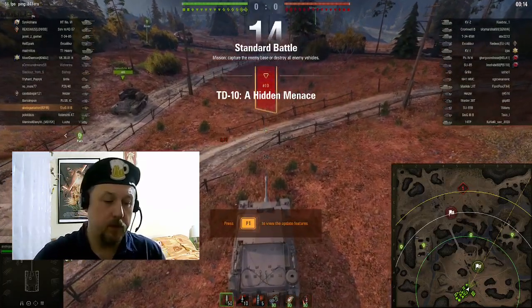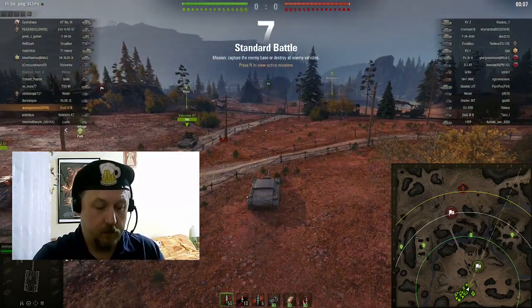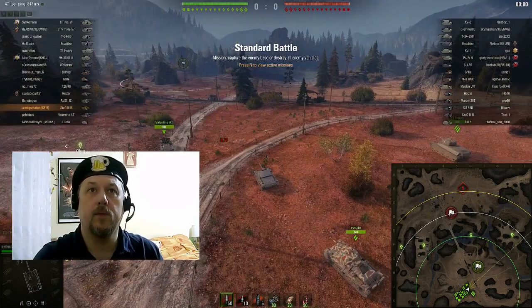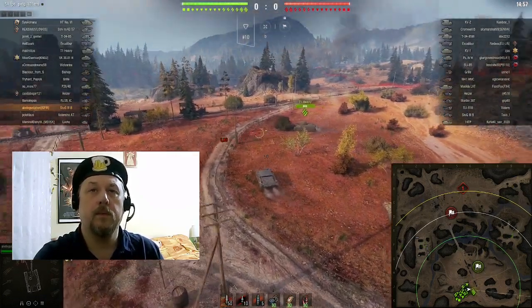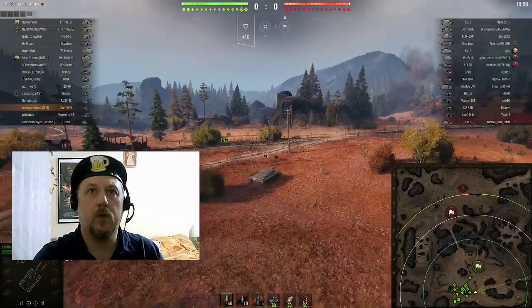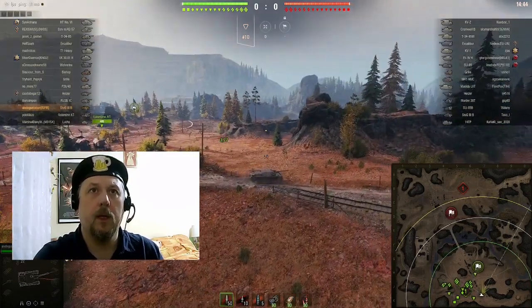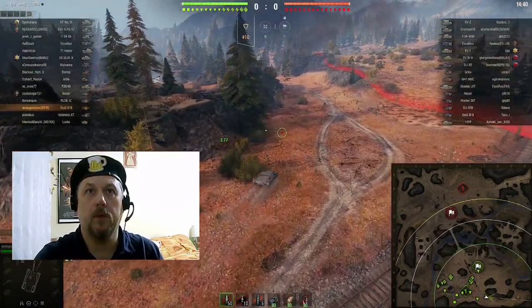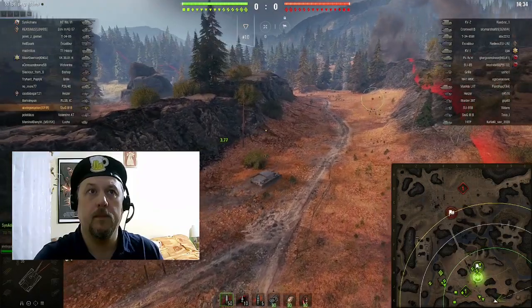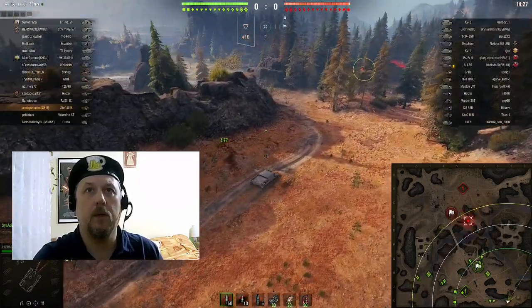Okay, this will be difficult - a tier 6 battle. Yeah, not with this vehicle unfortunately. I will play hide and seek behind the rocks on the right side. Maybe some vehicles will come from the hill here, and this passage will show their side so I can hopefully penetrate them. But I need some support here - is anyone going on this side?